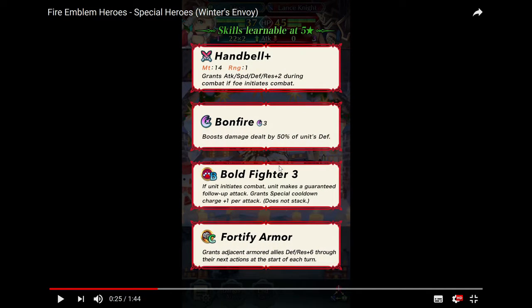So for a weapon it's going to be Handbell Plus. The plus sign signifies that it's not going to be a legendary weapon, unlike the Halloween Nally weapon which was a Grimmar — that was a legendary weapon. So Handbell you should be able to inherit to a different unit if you choose. Weapon might of 14, that's pretty good. It grants attack, speed, defense, and resistance plus 2 during combat if the foe initiates combat. That's pretty good for a defensive enemy phase unit — it essentially brings the weapon might up to 16, which is on par with legendary weapons.